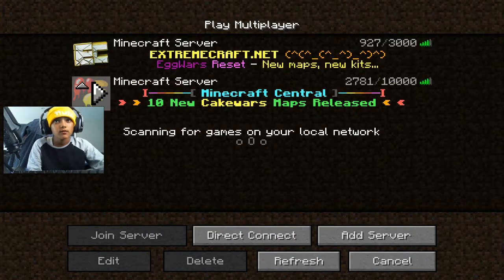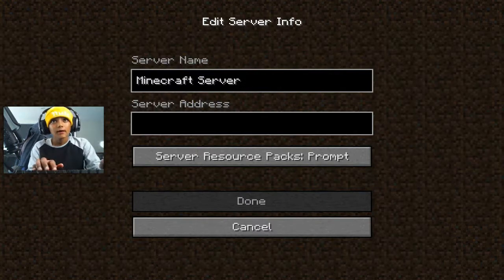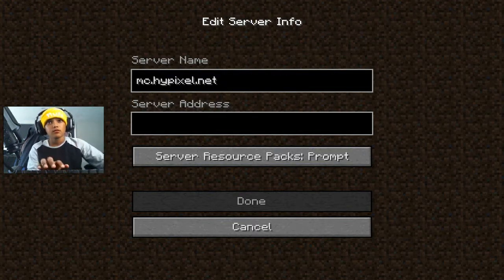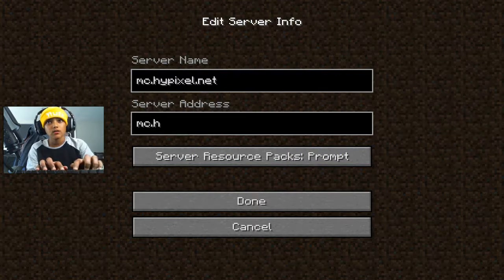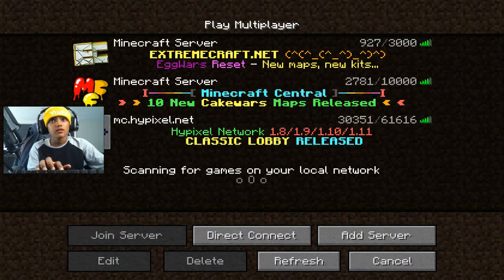As you can see, I only have Extreme Craft and Minecraft Central, and I want to get Hypixel because I really like that server. So first, click on 'Add Server.' The server name is MC.hypixel.net, and the server address is also MC.hypixel.net. Then click done.